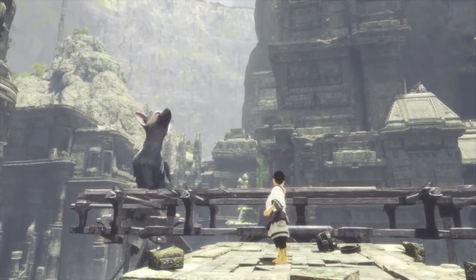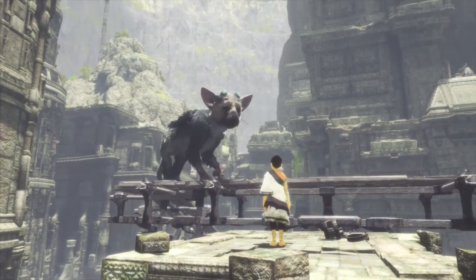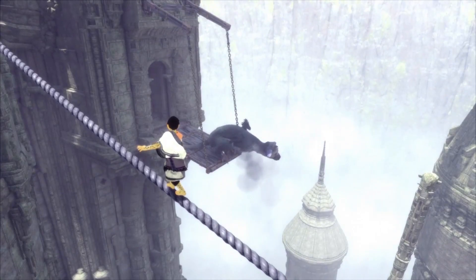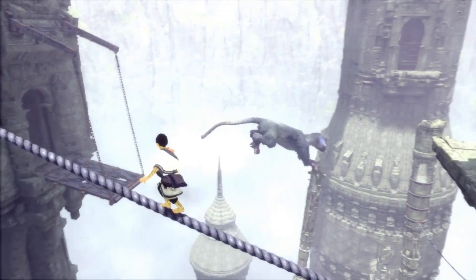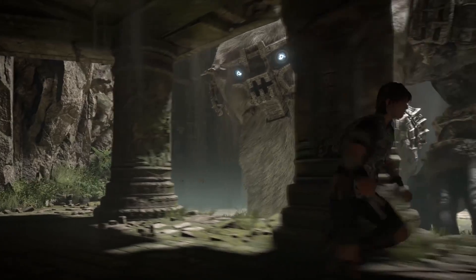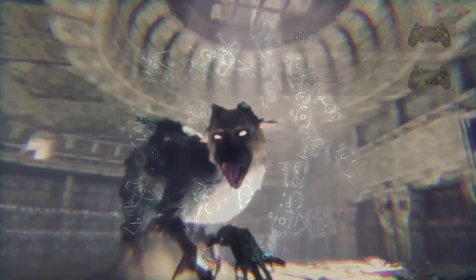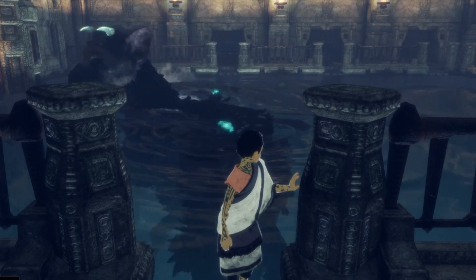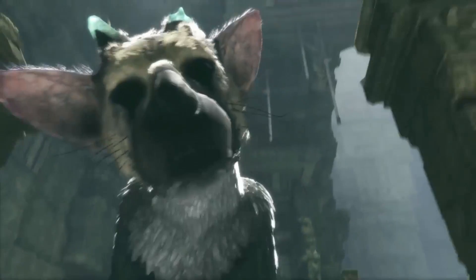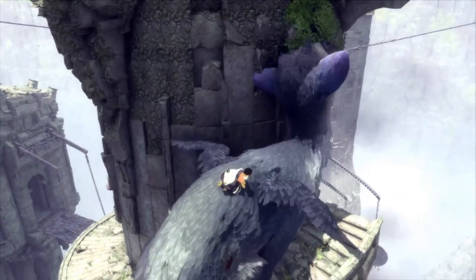One of the gimmicks is that Trico can act independently while also obeying instructions, and you must kind of train Trico to listen to you in order to solve puzzles and explore the environment. It feels like a combination of both Ico and Shadow of the Colossus. One of the challenges the production team faced was creating convincing movement for Trico as it freely explored the environment, and I think it's safe to say they pulled off a visual delight with the creature.